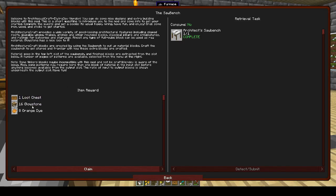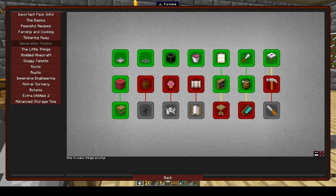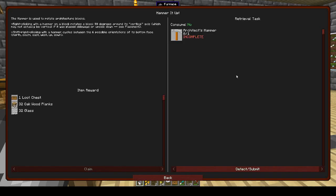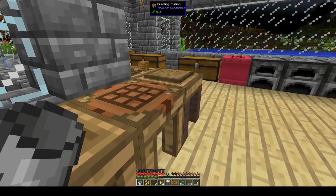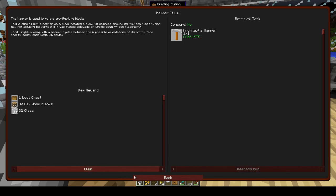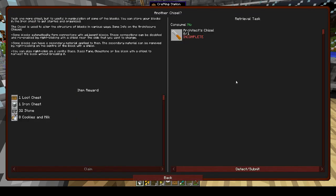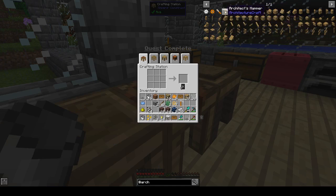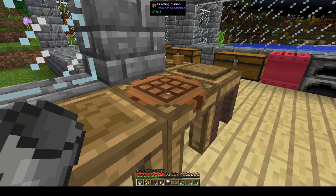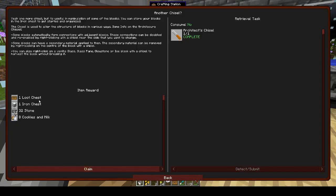We get a loot chest — 16 glowstone and 8 orange dye — and we finished the first tier! That's pretty cool. Let's see if we can finish off this quest line. We want the Architect's Hammer and the Architect's Chisel — and I think that's why they gave us the orange dye. We get cookies and milk at the end — it wasn't lying when it said 'get a cookie when you finish!'